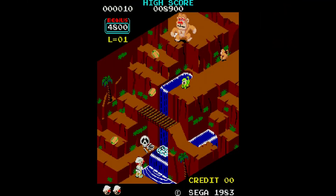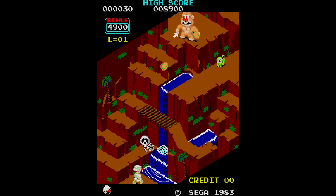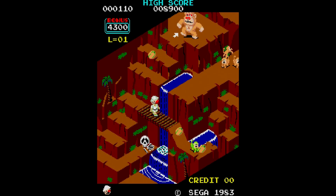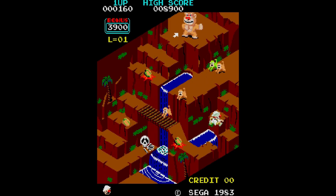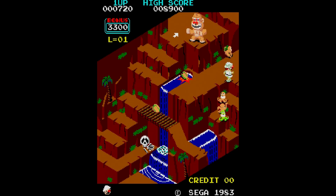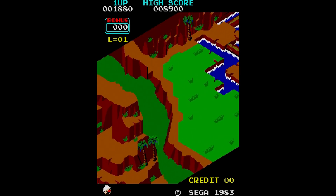Next up is a blast from the past: Kongo Bongo, made by Sega. It's kind of like an isometric Donkey Kong. This came out in 1983 and had numerous console ports, many of which varied in quality and weren't as good as the arcade counterpart. I like this one. Up to four levels and kind of challenging — you're essentially trying to avoid various obstacles, an ape who set fire to your tent, and numerous enemies per stage.